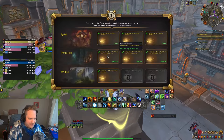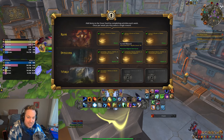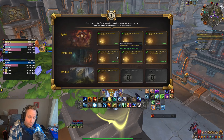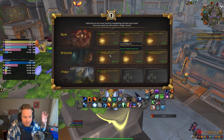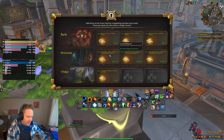I've done a couple untimed 10s for the vault. I need to do one more untimed 10 to get a Mythic reward. Remember, Myth Track vault rewards come from plus 10s or above. So if you want to get a Mythic Track vault reward by Tuesday, you should just go do a plus 10. You don't have to time it — you just have to do it.